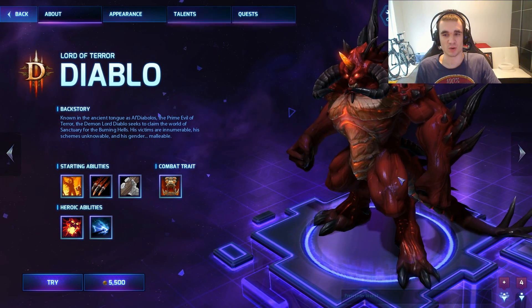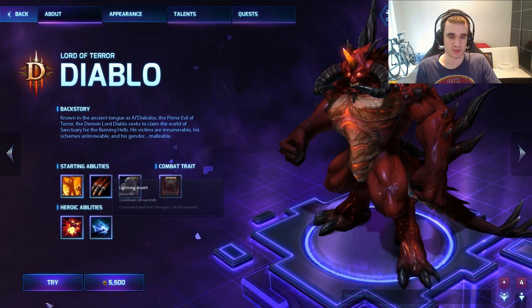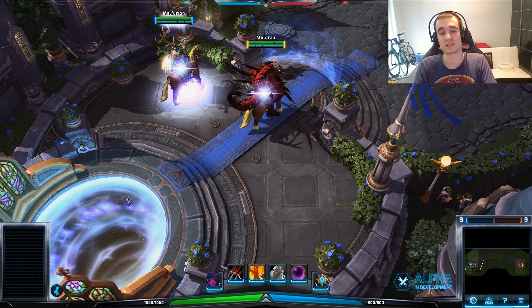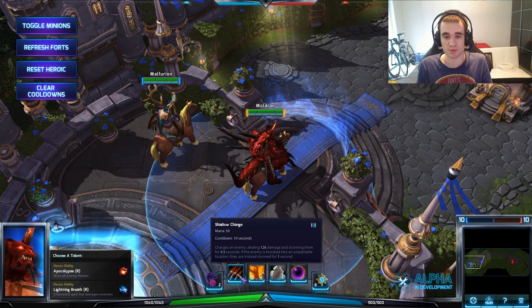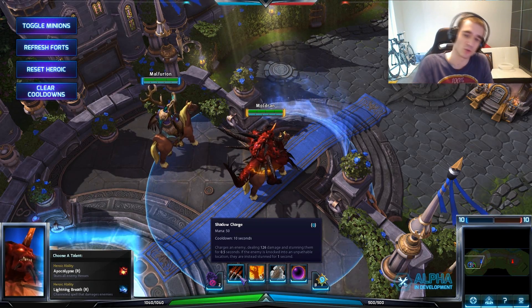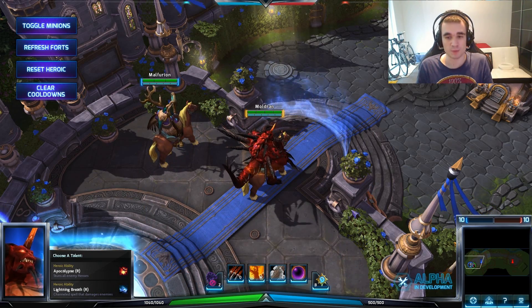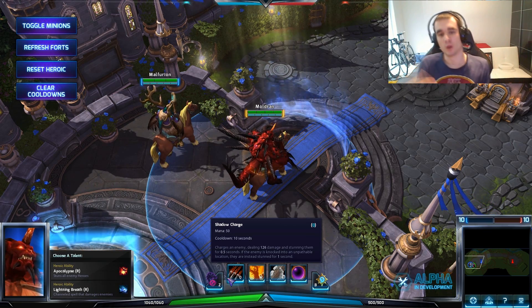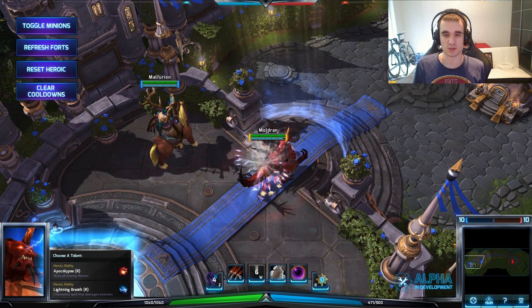Let's start with the biggest one - Diablo. I'm going to go directly to Try Mode so I can show you the abilities directly in game. Diablo has a Q which is Shadow Charge - a charge that also stuns the opponent. If they are knocked into an object, they'll be stunned for one second, similar to Vayne in League of Legends where if you tumble across a wall they are stunned.